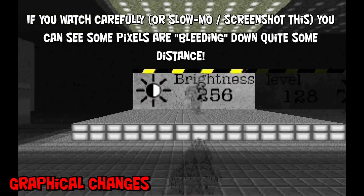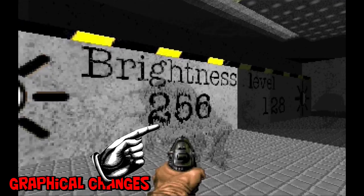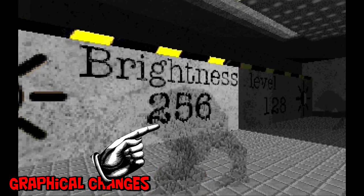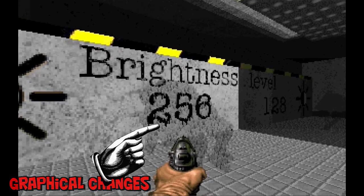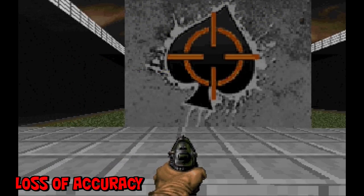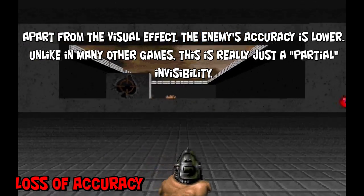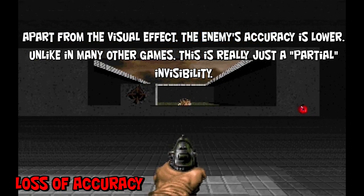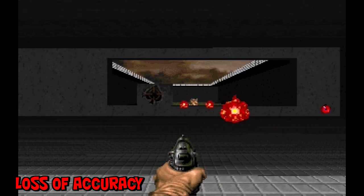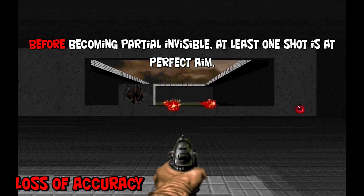If you watch carefully, take a screenshot, or slow down the video, you can see some of the pixels are bleeding down quite a distance. This can be seen in 2 of 256. This will be exaggerated later in the video by abusing a hall of mirrors. Apart from the visual effects, Doom's Hellspawn will also experience a big loss of accuracy. Unlike in many other games which turn you invisible to your opponents, in Doom it is really just a partial invisibility.